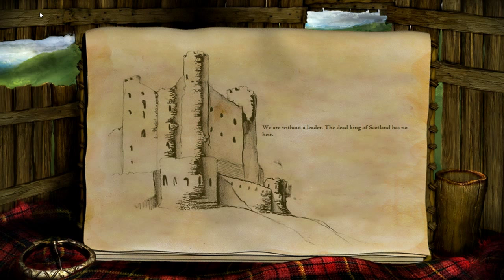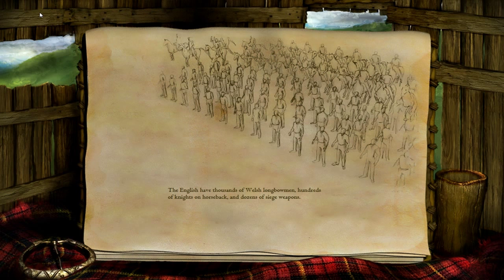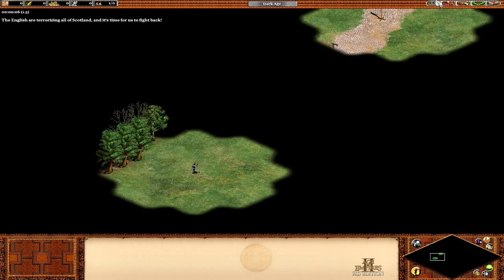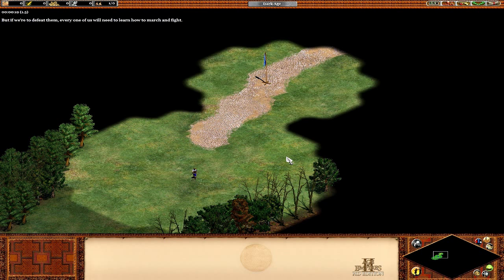We are without a leader — the dead king of Scotland has no heir. War creeps in from the south where Edward Longshanks, the avaricious king of England, has returned from successful campaigns to conquer Wales and France. As Longshanks turns his attention to Scotland, the shadow of fear settles across the heights. The English have thousands of Welsh longbowmen, hundreds of knights on horseback and dozens of siege weapons. We Scottish have a rabble of untrained soldiers who do not even know how to march in a straight line. We must act soon — if we have any chance of resistance, we need to forge an army by any means necessary.